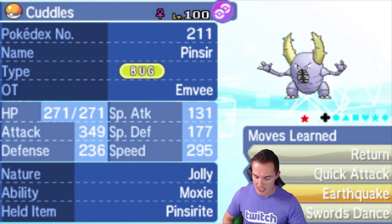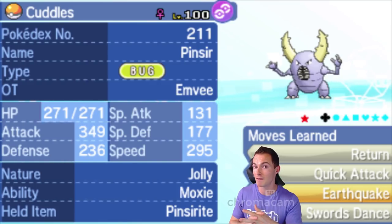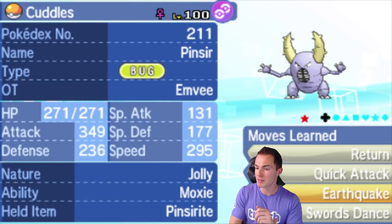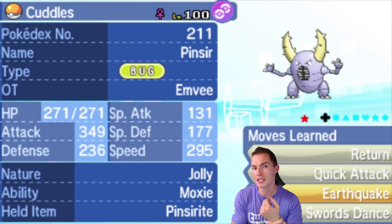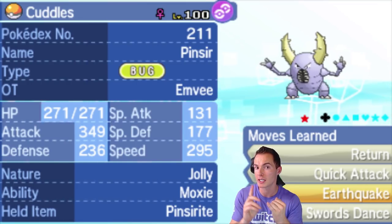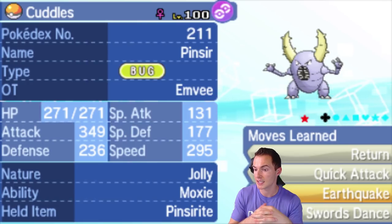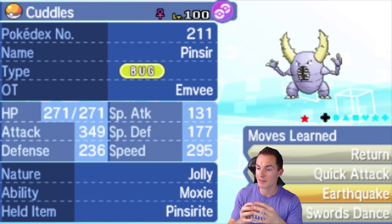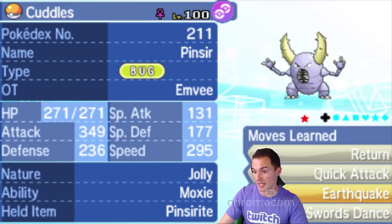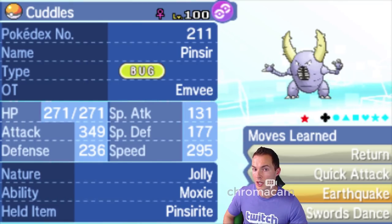Cuddles the Mega Pinsir is a beast — I had it season five of the GBA. We're running Jolly Moxie, trying to get some kills with Return, Quick Attack, and Earthquake. The Quick Attack is for speed control. Cuddles outspeeds everything on his team barring Mega Latias and Cobalion, as long as nothing is scarfed or set up. Earthquake covers the steel types that resist the flying STAB — he doesn't have any rock types, so we're good there. Swords Dance if I get the opportunity to just sweep.